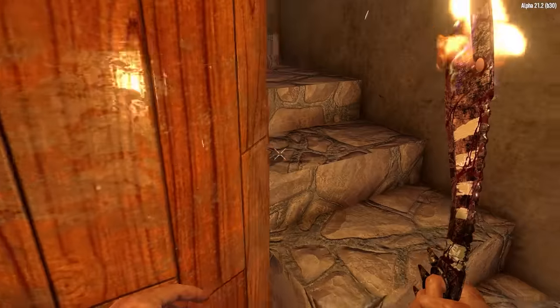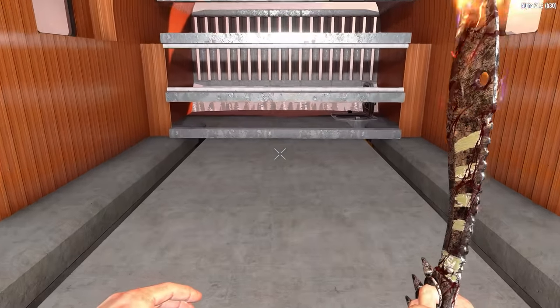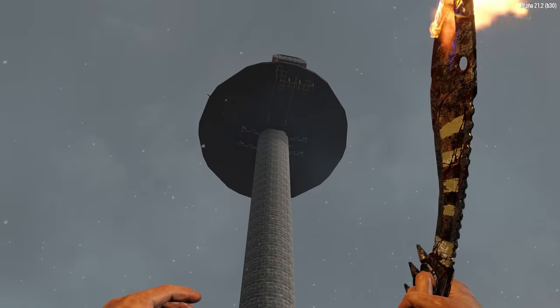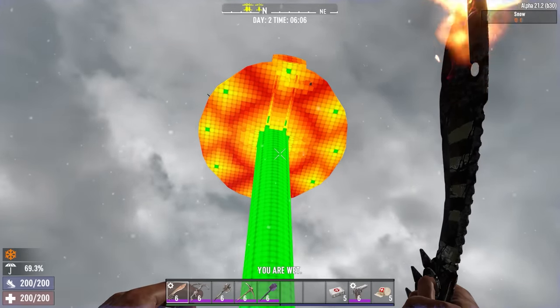Well that's pretty much a whirlwind tour of the base. Let's head back down below and take a look at the stability of the base and how we're using the invisible block to make this possible. Heading down below you can see that the base is primarily held up by the central column, but if we turn on stability mode you can see that this isn't anywhere near enough to hold up the platform in its entirety.